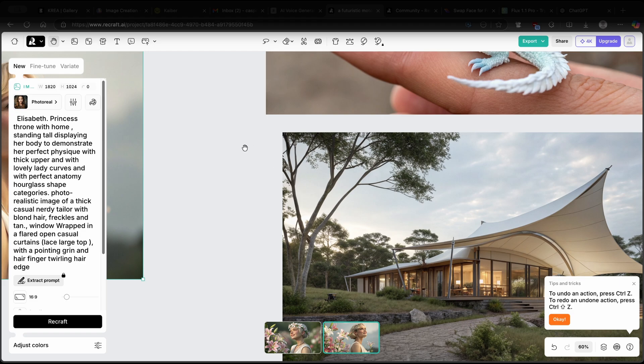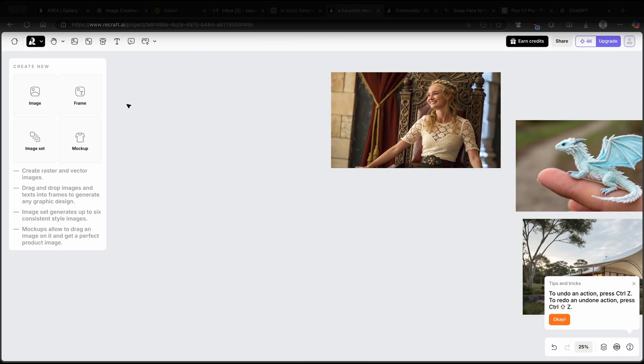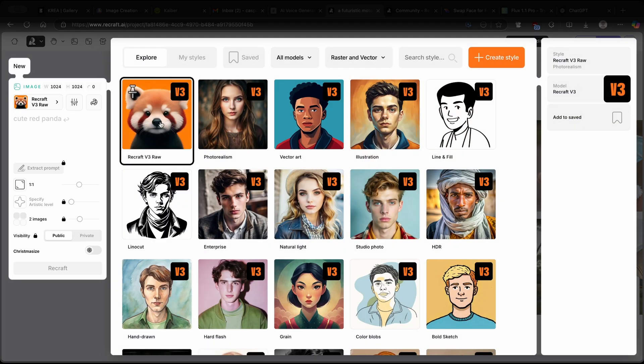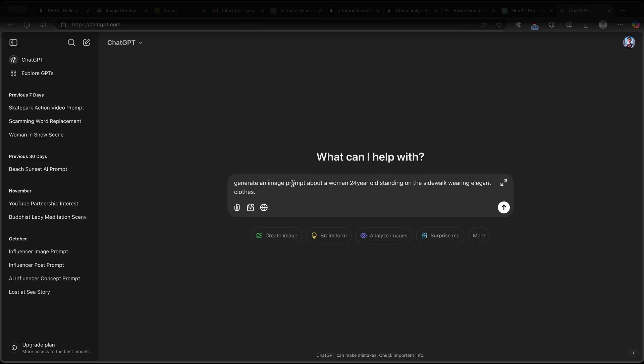Now let me show you how to create high quality images on this platform. Zoom out to 25% and on the blank canvas click on the image button to bring up the generation panel. You have ReCraft version 3 as the latest raw model, and for different styles you can choose photo realism, vector art, illustration, studio photo, or HDR. I'll generate an image using ReCraft version 3 raw at 16 by 9 aspect ratio. For the prompt, I'll use ChatGPT to generate a prompt about a 24-year-old woman standing on the sidewalk wearing elegant clothes.